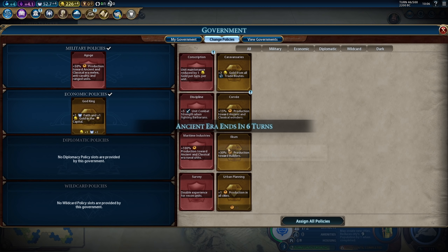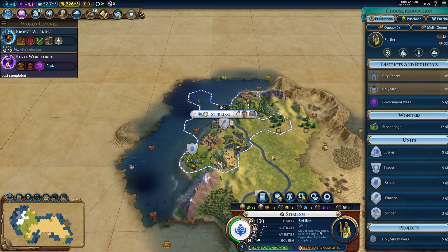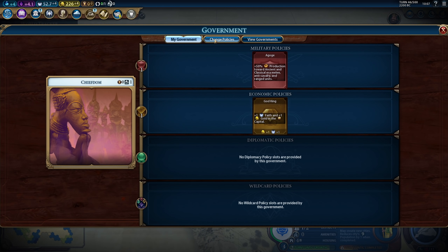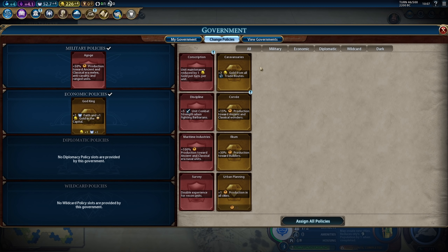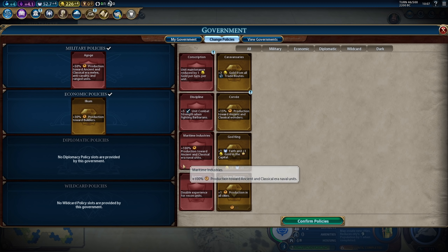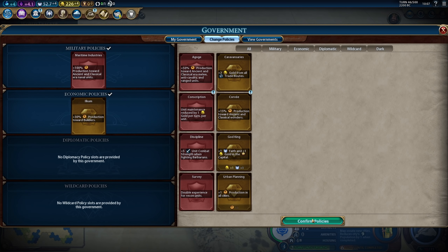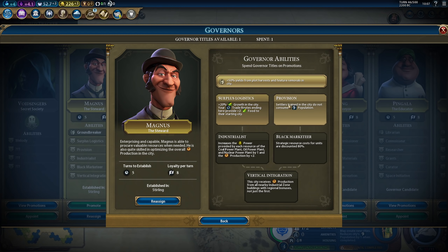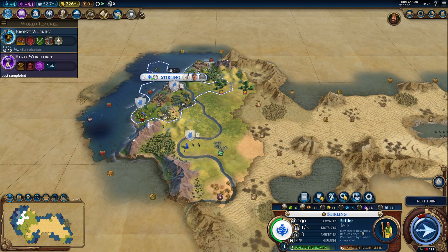Here's State Workforce — I don't need God King anymore. We can switch to something else. Will I be getting another builder soon? Yes, probably. So we could get Ilkum, or we could just get Urban Planning. Let's get Ilkum. I can get Maritime Industries to get at least one naval unit out after the settler. Now we can pick up Provision — there we go. So now we'll finish the settler.